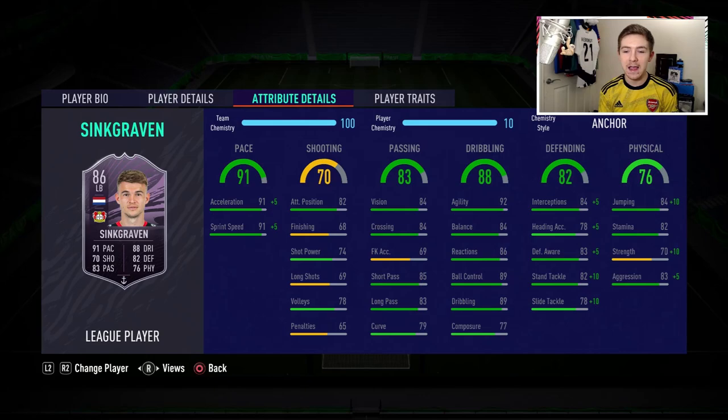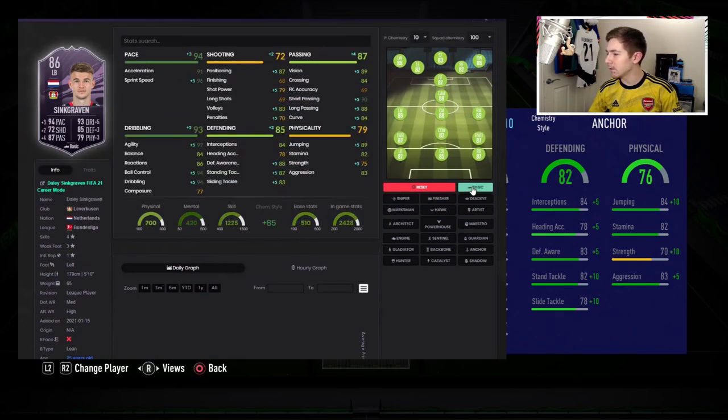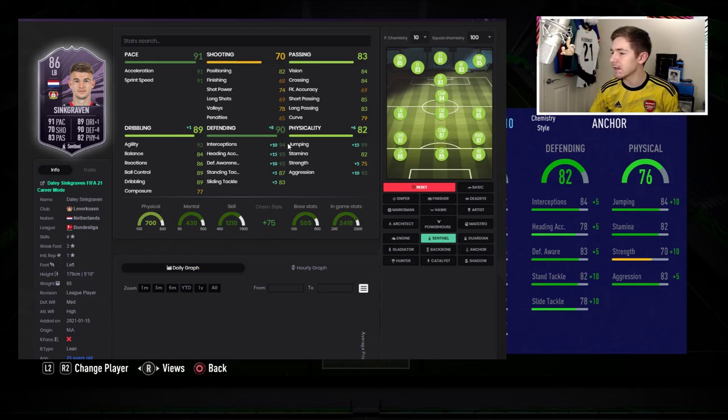Strength of 70 and aggression of 83 is not bad at all, especially with the anchor chem style — in-game he's got 80 strength and 88 aggression, so he should be able to bully some wingers off the ball. I've gone for the anchor chem style because it brings him up to being an 88-rated left back. You could go for shadow if you prefer, but I really like that plus 10 boost from anchor. If you're happy with his pace, sentinel could also work, boosting both defending and physicals. Let me know in the comments which chem style you'd use.